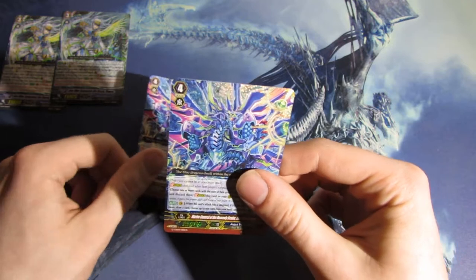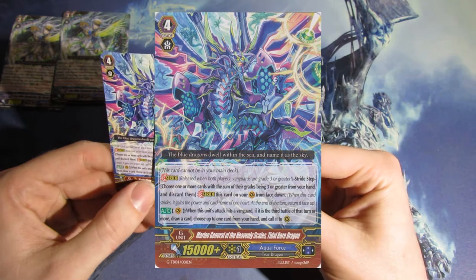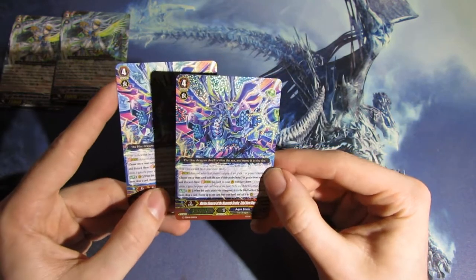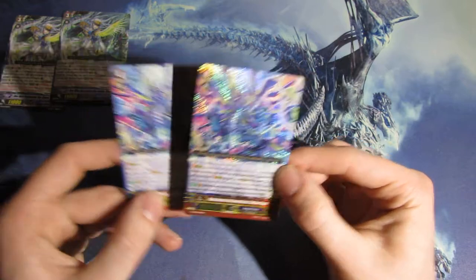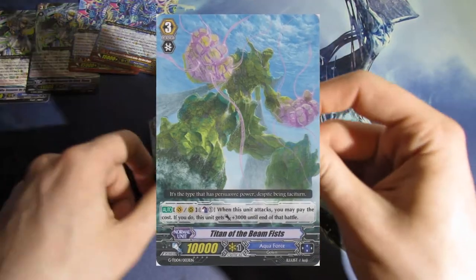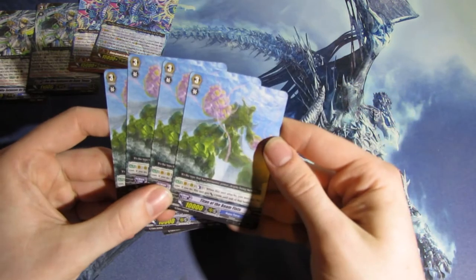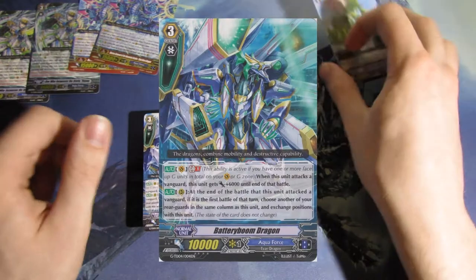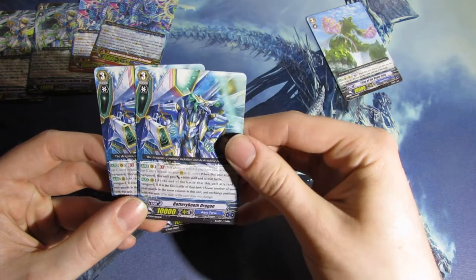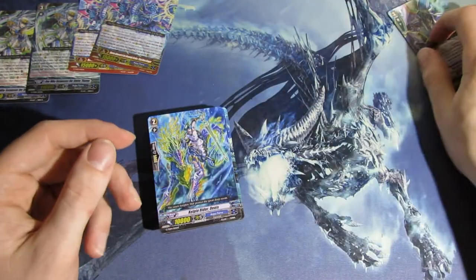We get two G units — Marine General of the Heavenly Scales, Tidal Bore Dragon. Very interesting card again. One shiny, one common. And more Grade 3s: we get four Titan of the Beam Fists, and we get two Battery Boom Dragon.